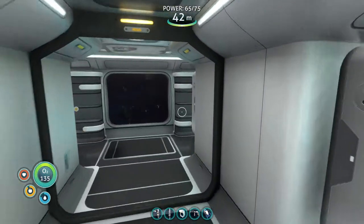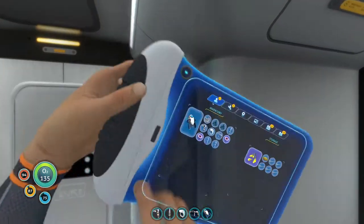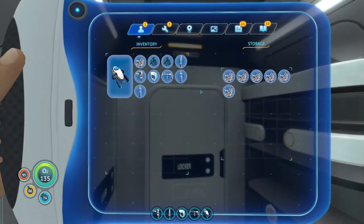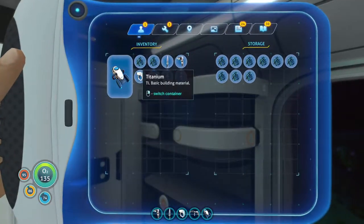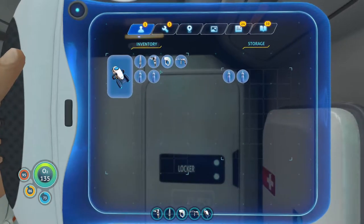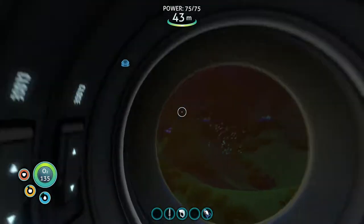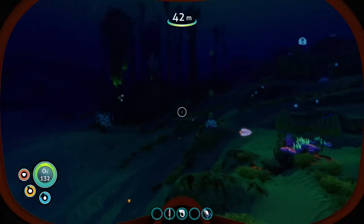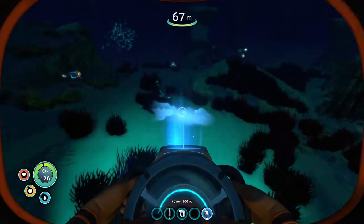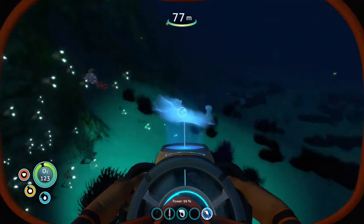Whatever you say, nice lady. Alright, we've got a Sea Glide! I've got some inventory that I need to empty. You'll also notice I made the fins while I was in there, because I've been meaning to make those — I've just been neglecting it. There we go, we've kind of got all our stuff. I'll go ahead and toss the builder tool in here because I don't really need it, the repair tool too — and we are off to go find a couple of Seamoth fragments.